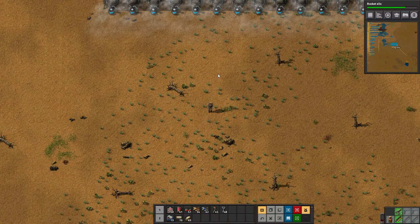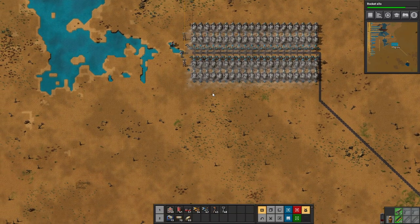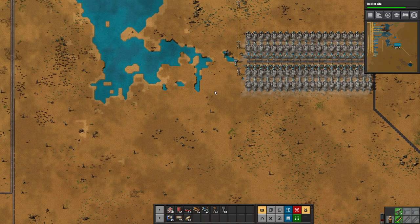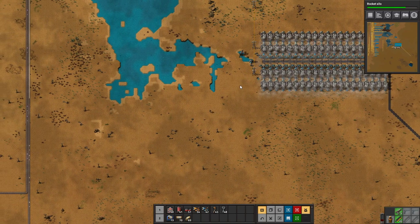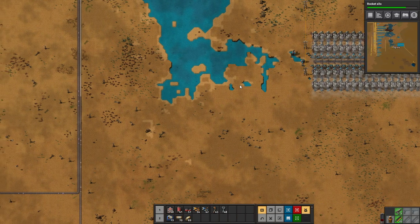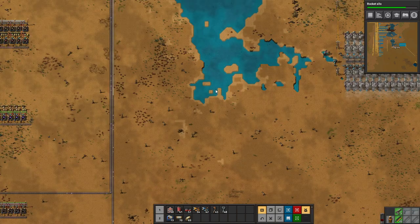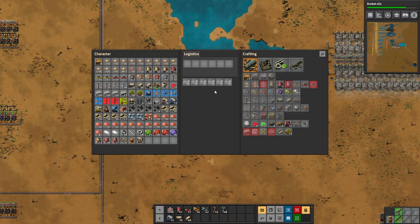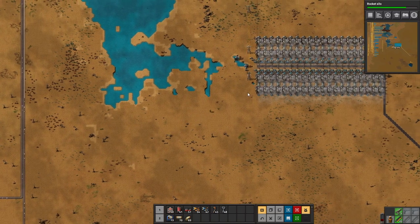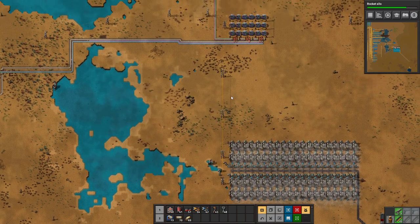Greetings and welcome to Factorio. I'm Degray and today we continue our entry level 2 megabase series. Last episode we just got our power fixed and that should last us for quite a while, which is extremely nice. For this episode let's work towards our science, getting our rocket silo done and get on with launching a rocket.